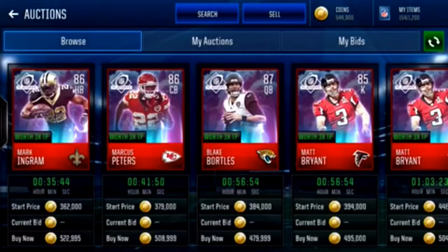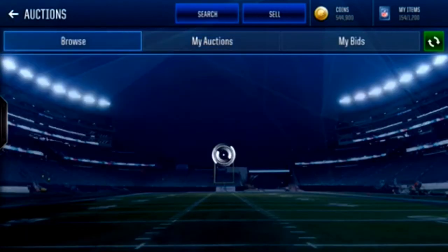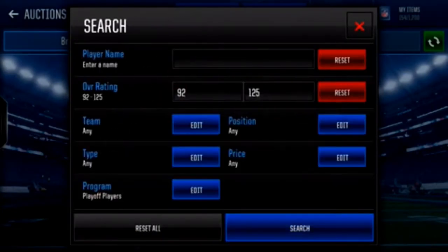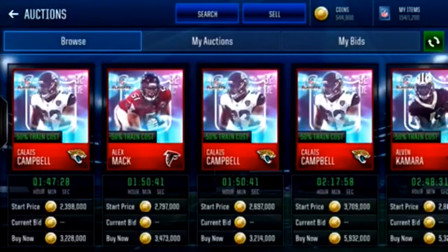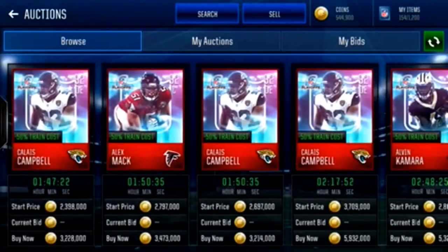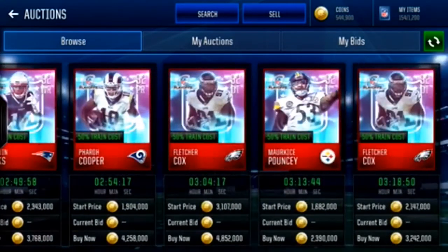Also check what gold players you have on your bench. If you have a lot of gold players from one team, just pick that team. These are all the playoff players that are available. Go to the marketplace and look at what teams are up there — if there's one team that doesn't have a player listed, pick that team.